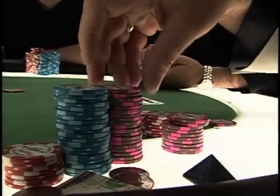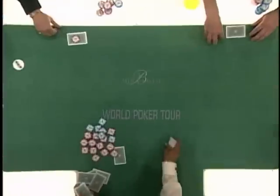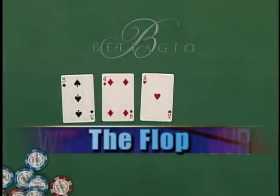And betting is really what this game is all about. Let me explain. You get your first two cards, you make a bet. Then, the dealer puts the first three community cards on the table. In poker, we call this the flop.